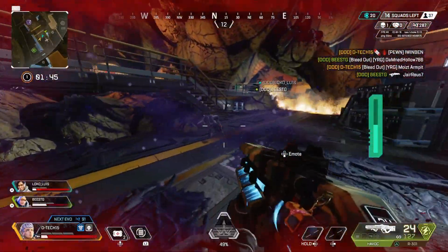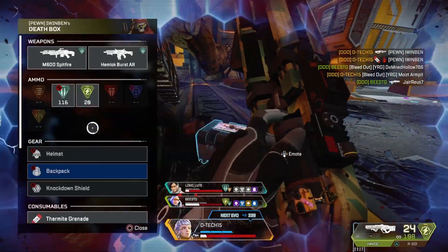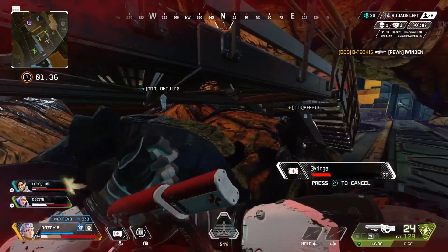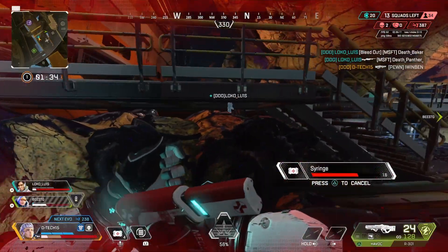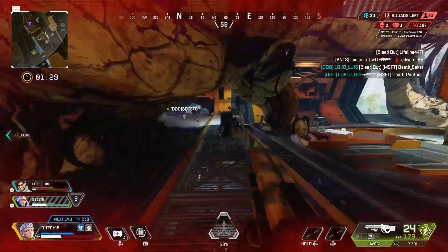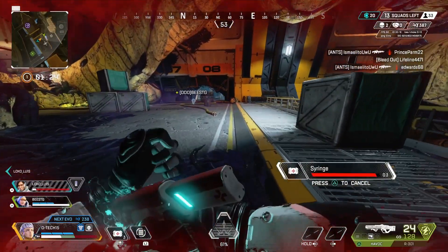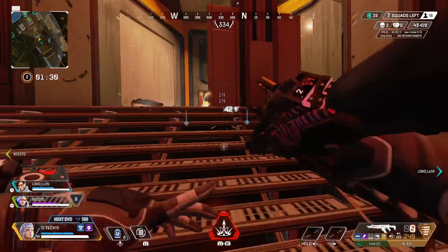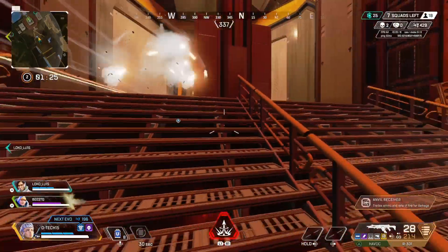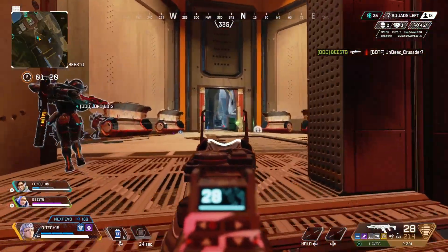That little green gauge you see on the right side of my screen that's filling up — that is my fuel, and that is my passive. You can change the controls on Valkyrie to make it so you either hold the button to fly or tap it once to toggle. I have mine set to hold, so it basically turns my flight into a double jump. Once I jump and jump again, you can keep tapping it and do little bunny hops, or hold it and fly up like usual.